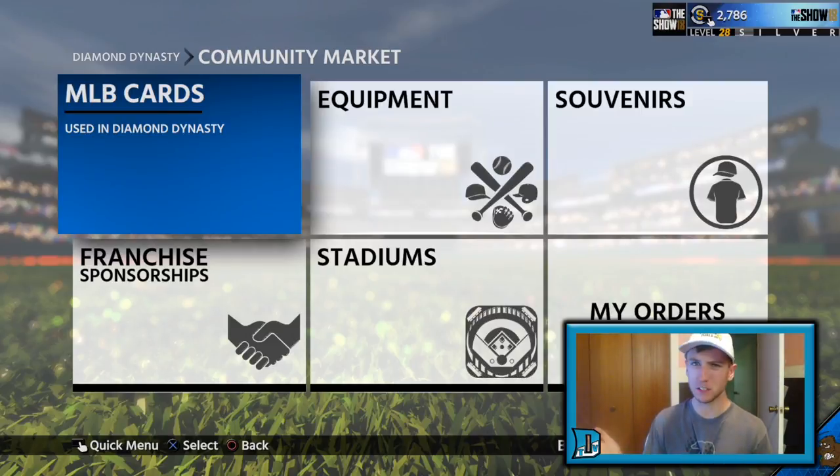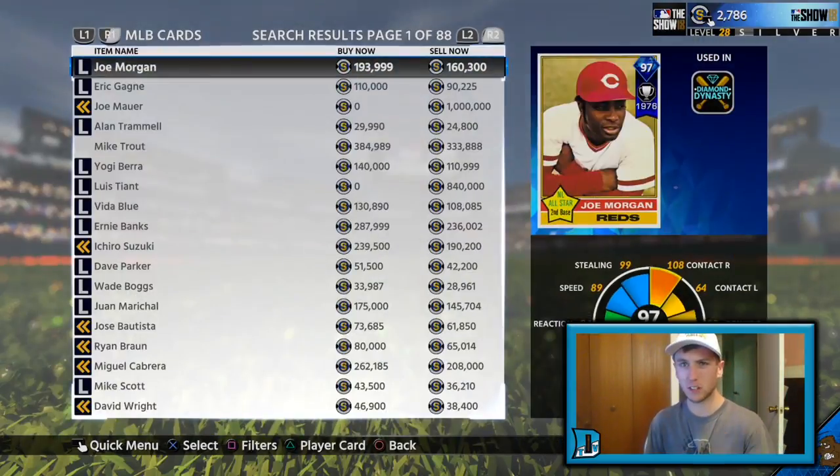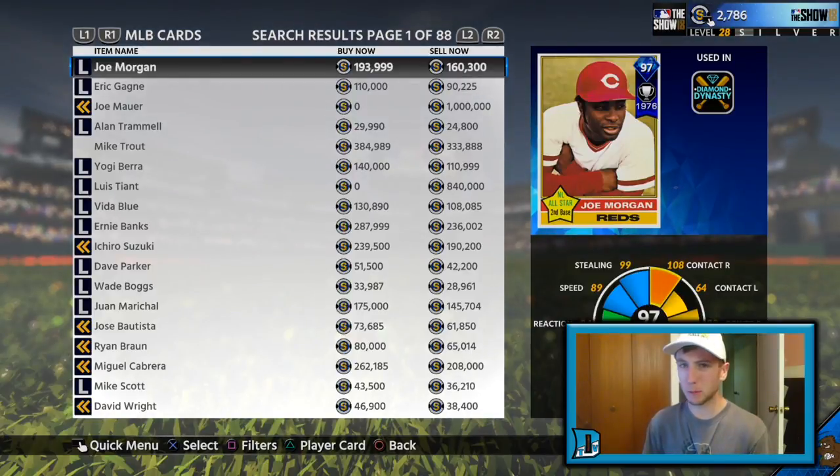Pre-warning: you're going to see — and you're probably going to roast me in the comments section down below — I only have 2,786 stubs. That's because I really haven't been posting a lot of pack openings, and at the same time I really haven't been spending a lot of time on Diamond Dynasty because that Fortnite grind is absolutely real. I'm trying to get 950 V-Bucks so I can just play for fun. I'm about two tiers away, so we should be good to go.